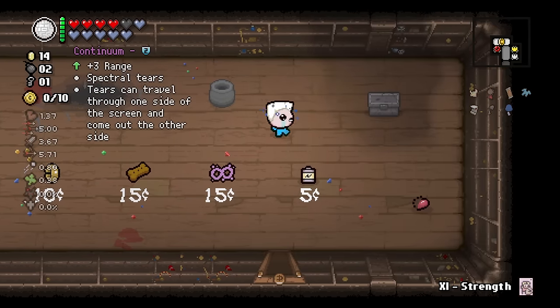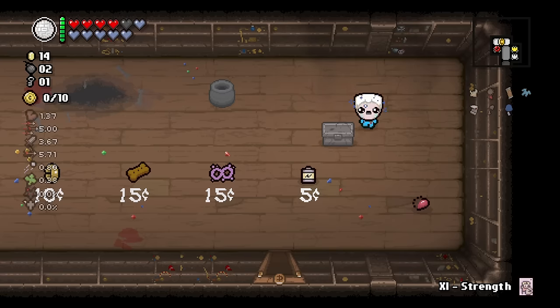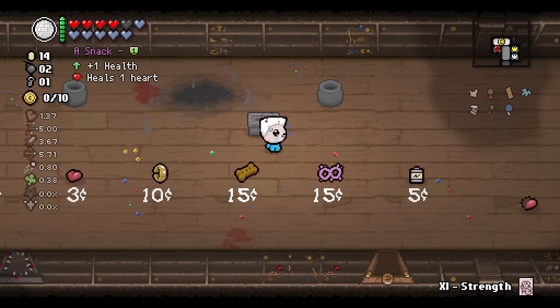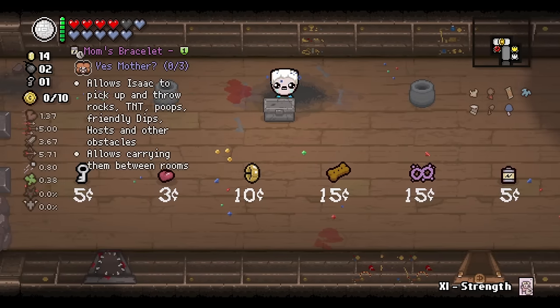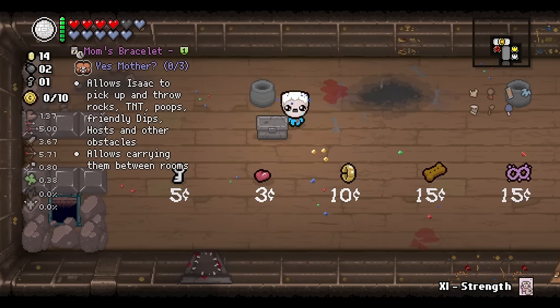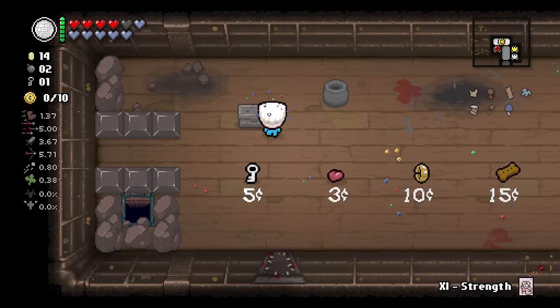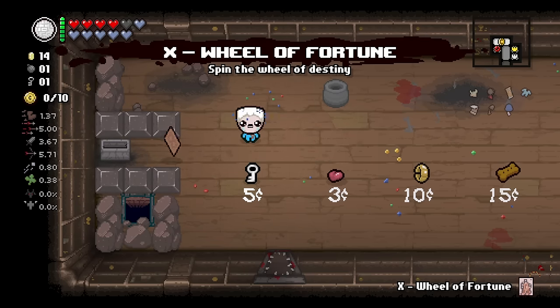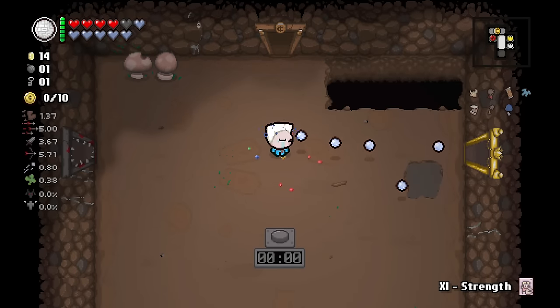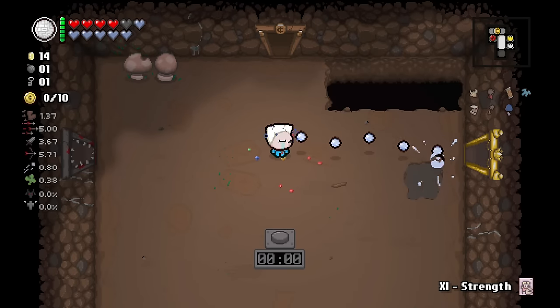There's a chance the secret room is there, so I'll do the old pushy pushy chest thing — which was the name of my high school's best cheerleading routine, by the way. Sometimes the secret room is in between these steel blocks, sometimes not. That was not it. There's a wheel of fortune — going to ignore. I think we use the strength card here, or we can wait for the devil deal if we get one.